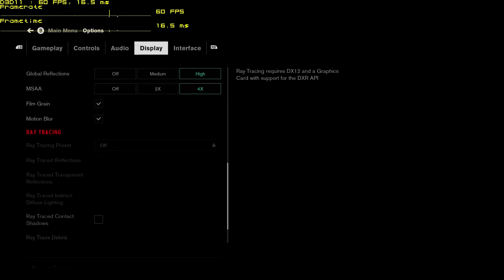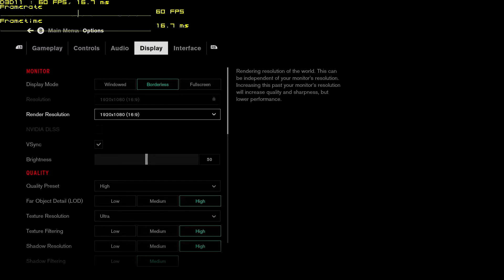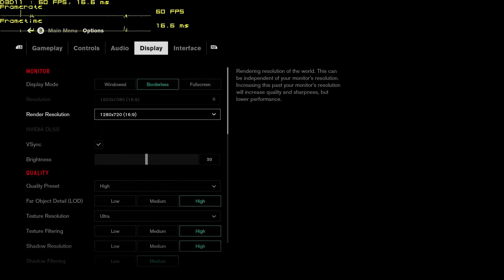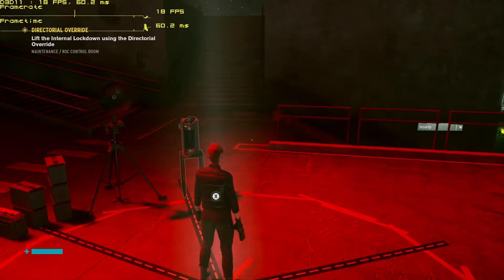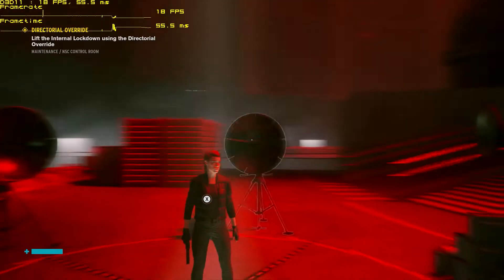Everything is maxed out — everything that we can turn on is maxed out. So if we go by what usually works, I'm going to knock this down to 720p. On a 15-inch screen, 720p is not horrible looking — it's acceptable enough. Let's see what we get just by dropping the resolution. We went from 11 to 17, 18 frames per second. Still not great, but it's a significant improvement.